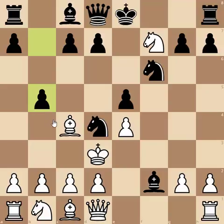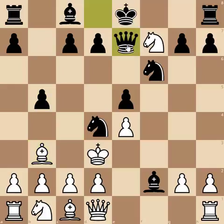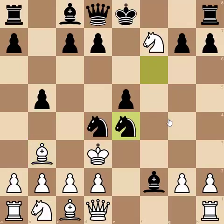Ranish, to his credit, saw that and retreated the bishop to b3. But then Traxler continued with another amazing move: knight takes e4. So he sacrificed a rook, then sacrificed a bishop, then by moving his pawn and knight he effectively sacrificed a queen, and he's also sacrificing a knight — he's sacrificed a bunch of pieces this game, although none of the sacrifices have actually been taken yet.